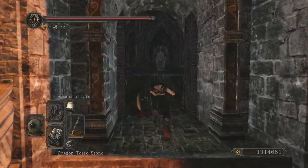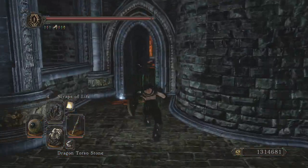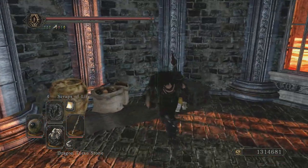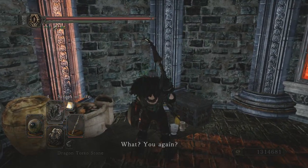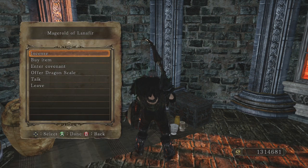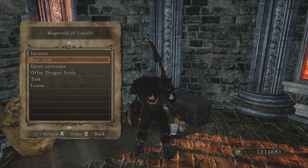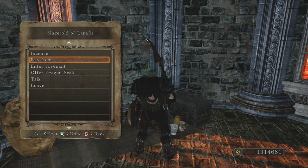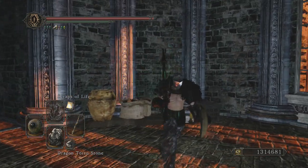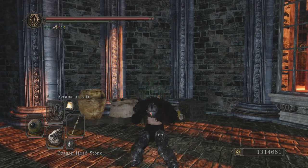You go to the right side and keep going straight until you see a merchant. But the only way to unlock the dragon covenant is in the Dragon Shrine. You get a petrified egg, and that's what you have to give to be able to join it.